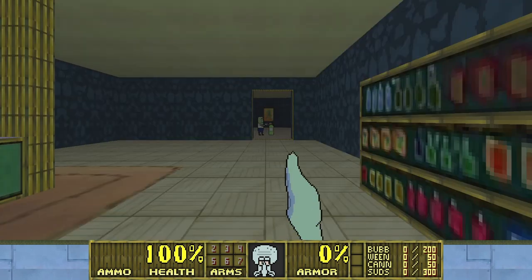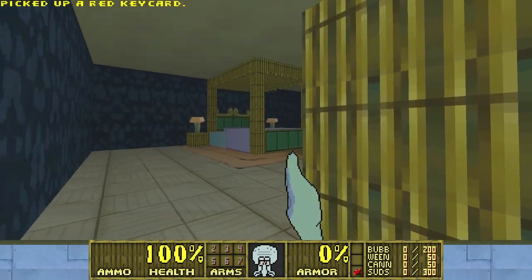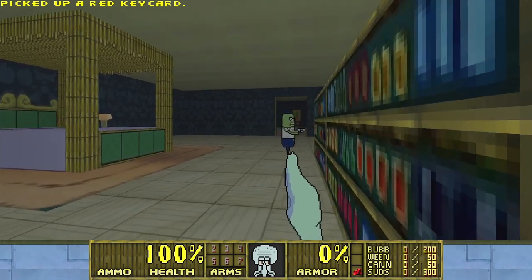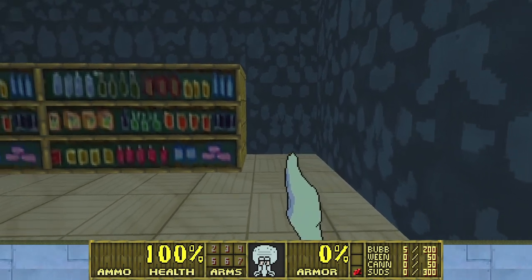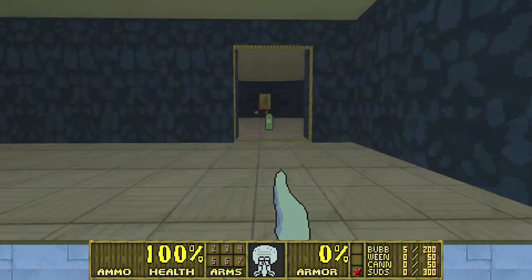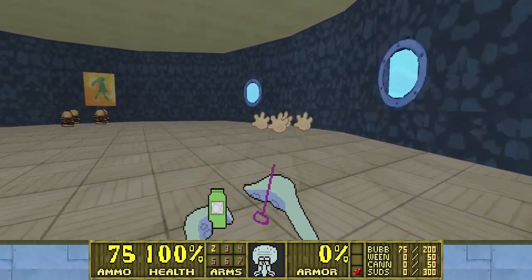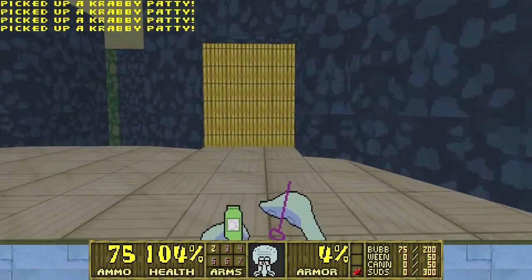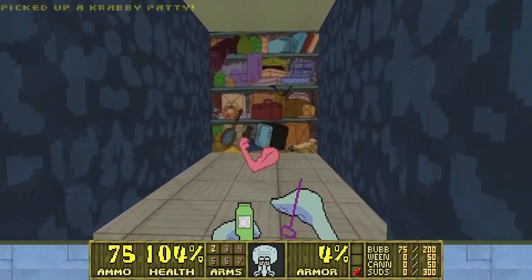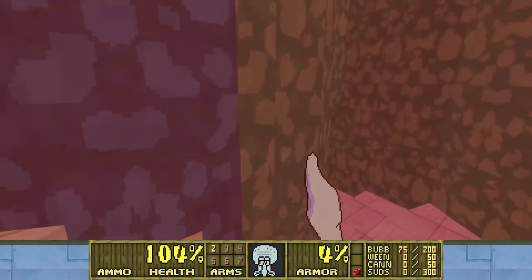This room is where everything starts. I need to look behind us because there is a red key. Now deal with this guy. It's important to take this red key before leaving this room because, as you can see, there is no way back. Take the gloves, the crappy patties, open this door and take the anchor arms, which are the equivalent to berserk.